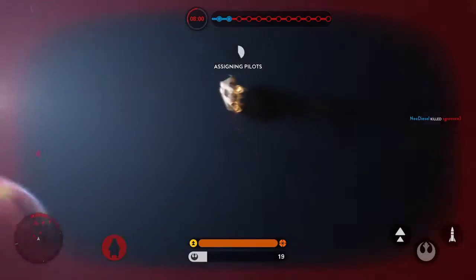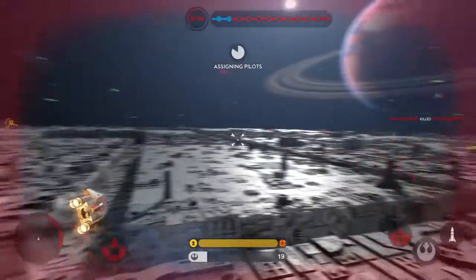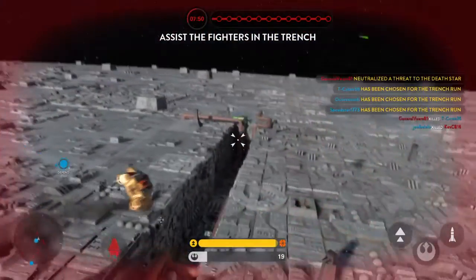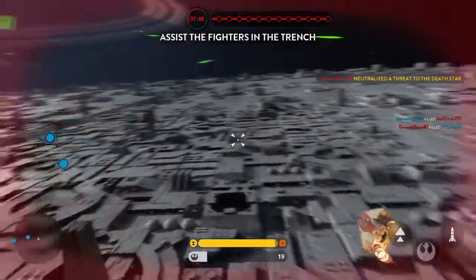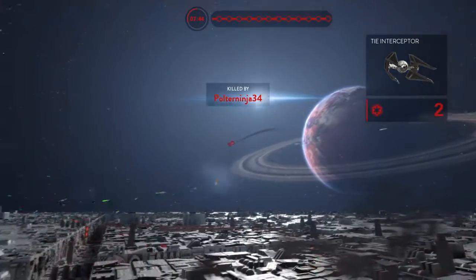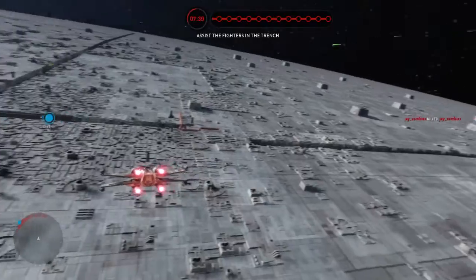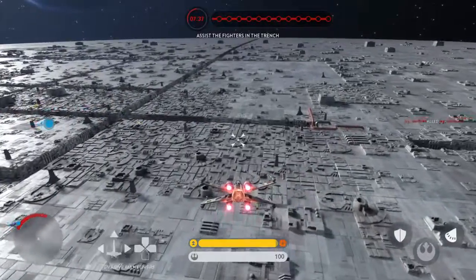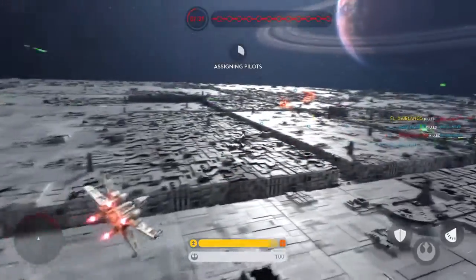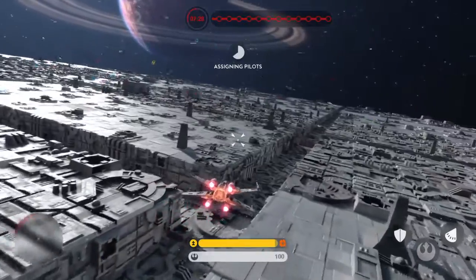We've lost the squad going after the exhaust port. Form up for another run. Target the TIE fighters while we make an attack run. TIE fighters have wiped out the squad targeting the port. Get ready for another run.